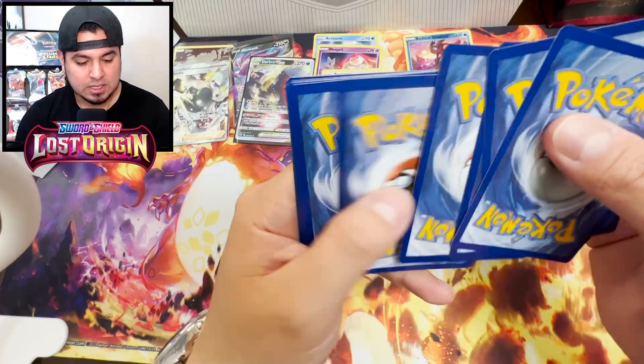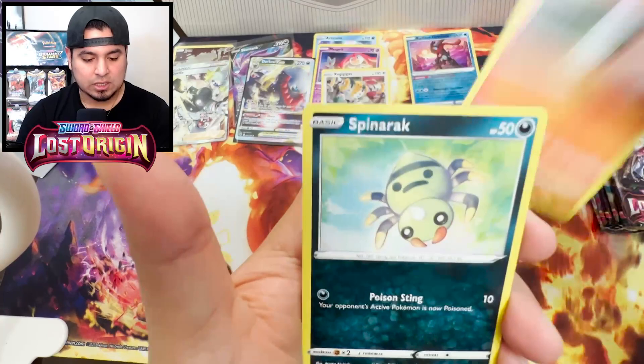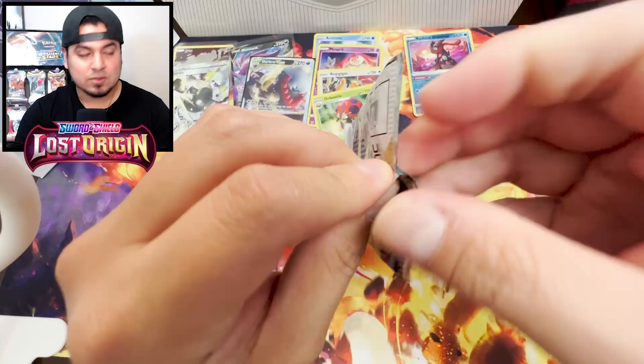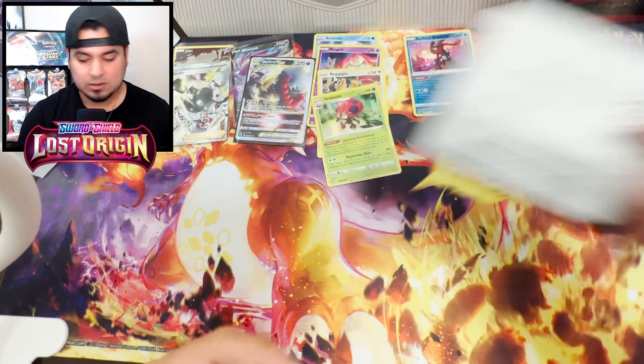We got Sylveon, Mienshao, Roselia, Litwicks, Spinarak, Clefairy. Reverse Rare Mimikyu. Holo Rare - it's not a non-holo Rare, but come on. Jesus. What do I need in this set besides the Altarts? Hisuian Zorark V-Star is literally the only one I'm still missing.